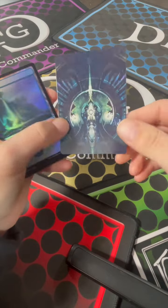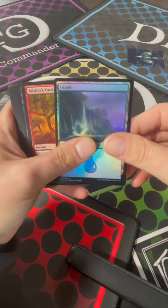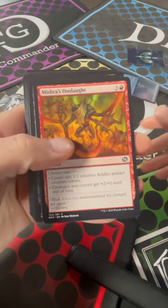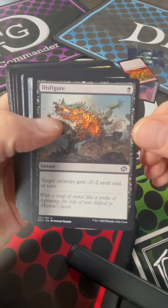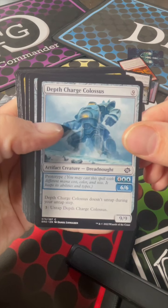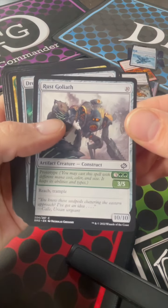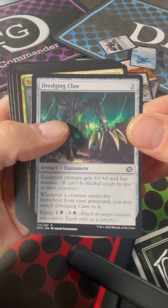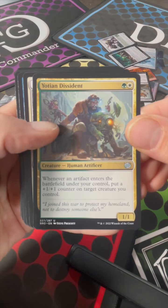What is this? It's a bookmark — yay! Alright, so we've got a shiny little Island, Mishra's Onslaught, Disfigure, Depth Charge Colossus, Rust Goliath — that's actually nice, I like those — Dredging Cloth, and Yodian Descendant.